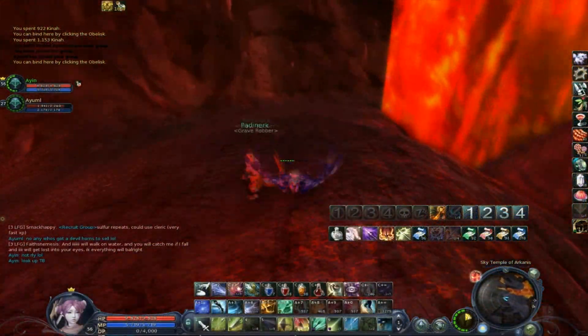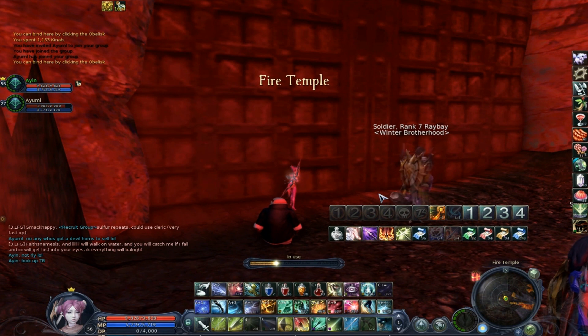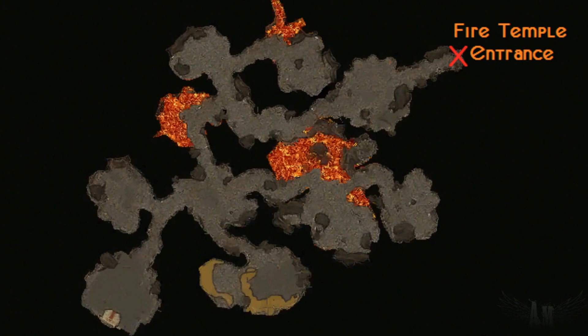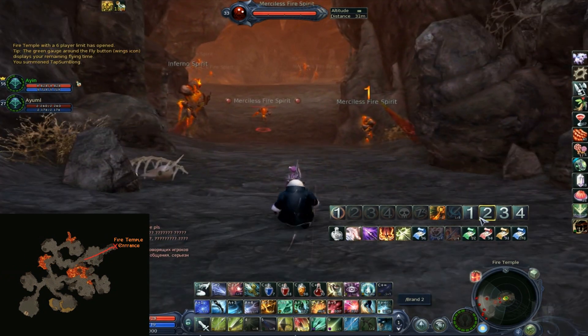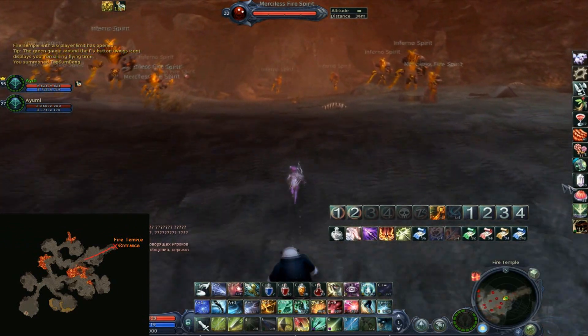I'm just gonna take you through the instance on my Asmo toon real quick. Here is the entrance and you're gonna have to fight through the mobs to get here. I'll try to mark the mobs that you should kill. If you've done this many times, you should already know which mobs to kill. If not, use your best judgement. Watch out for that pat there - he goes back and forth.